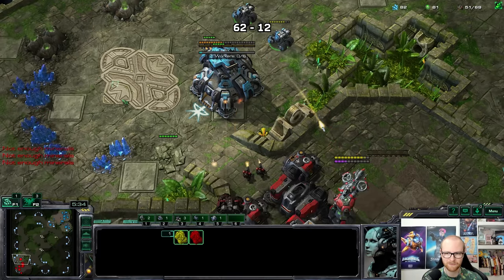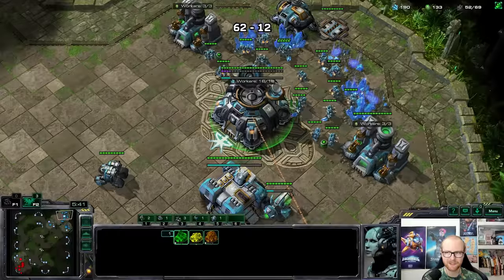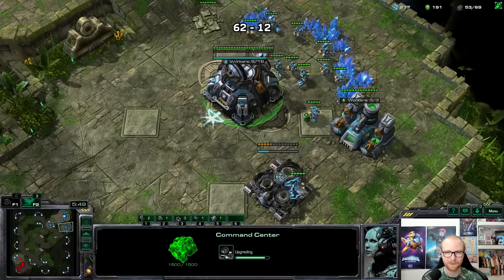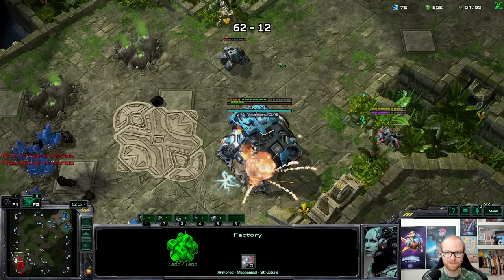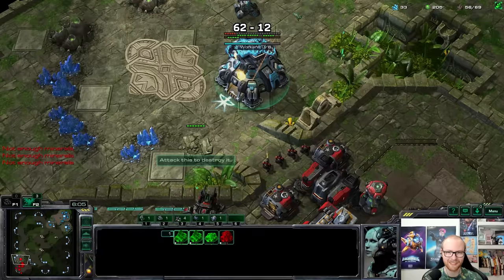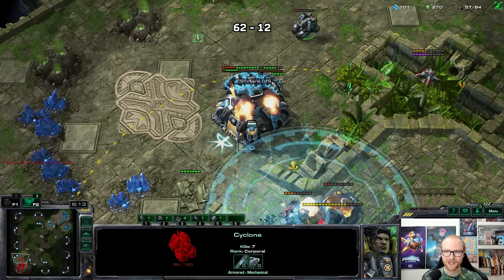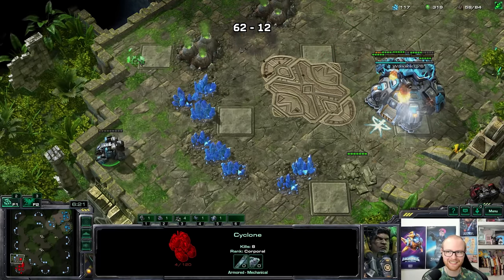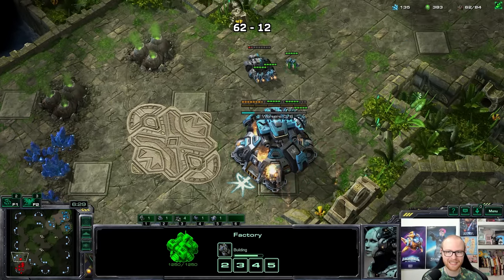We're in a fantastic spot with this planetary rush. I just need to repair it as much as possible. He has a banshee — I'll go for a turret at home. Let's see if I can get a lock on. The planetary is staying alive for a freaking long time. He doesn't have cloak — he's going to lose the banshee! He doesn't think I have a lock on but I'll micro my way out of this. The banshee falls, the planetary is still alive — can you guys believe this? I've killed two banshees already.